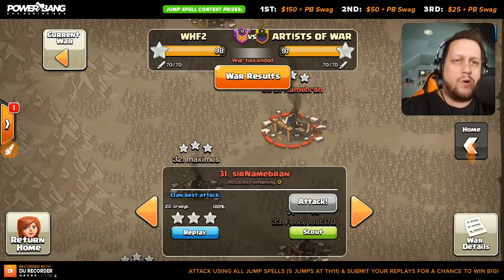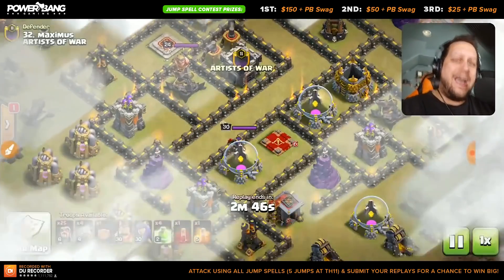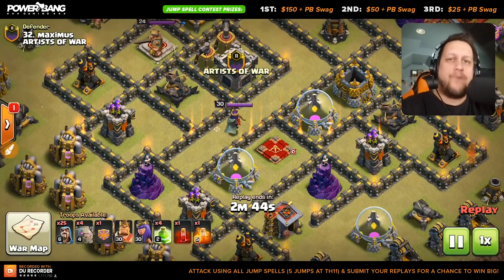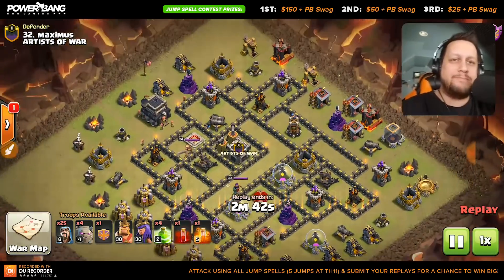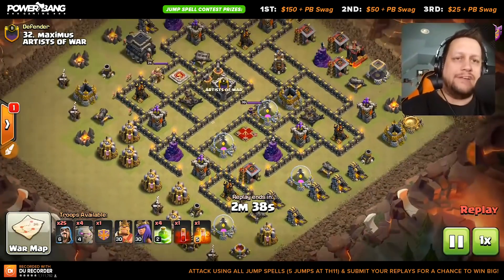We'll go to number 30 — 132, there we go. We have an attack here using four jump spells, so all jump spells are being used in this raid. Here's the base — it's town hall nine.